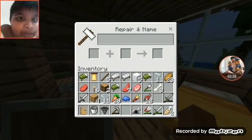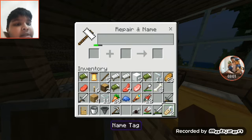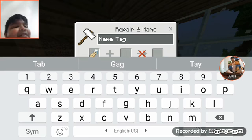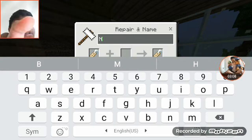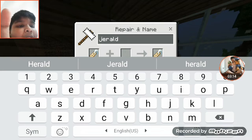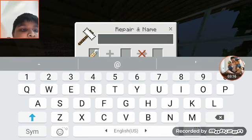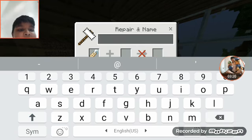We can place the anvil here. Now we're going to use this name tag - the name is going to be Gerald. I need an uppercase G - Gerald.